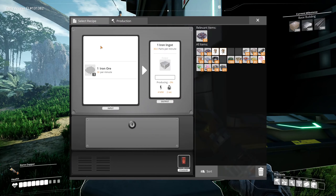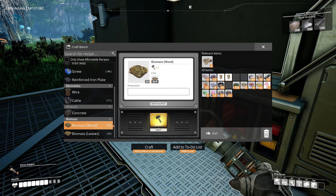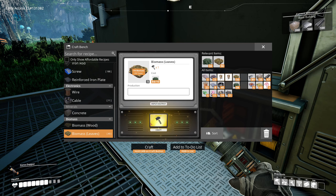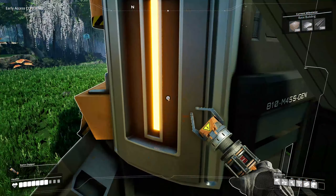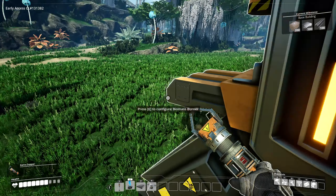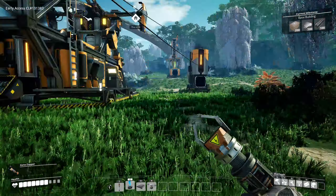Let's get some iron going. Do we have biomass unlocked? Yeah we do. Let's make a little bit of biomass here quickly. How much biomass we got? 90 - that's not a ton but it'll do for now, there's plenty of trees around here. 10.2 megawatts - the systems are on, the miners are going.